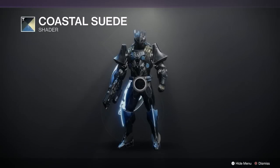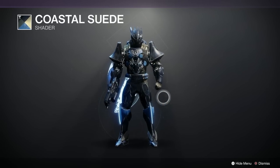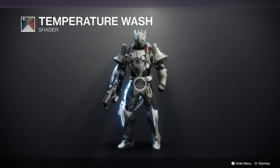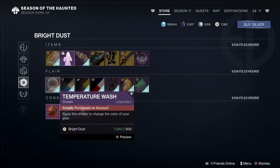Coastal Sweat — that's from Season of Opulence, but that is actually quite a nice shader. And then finally Temperature Wash — you know, it's quite bland but it's okay, that's from Season of the Forge. So there's your Eververse malarkey this week.